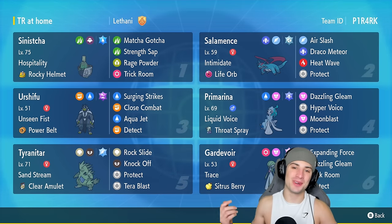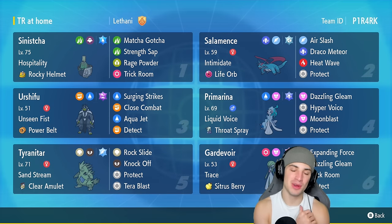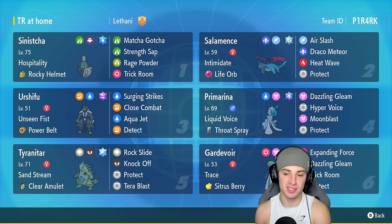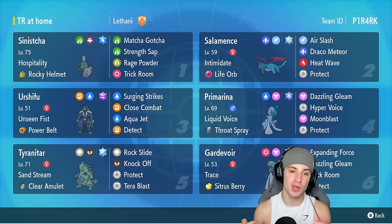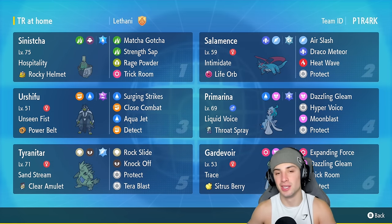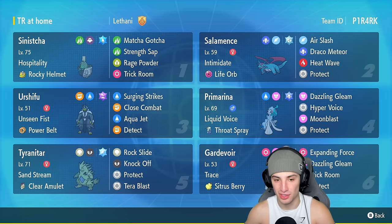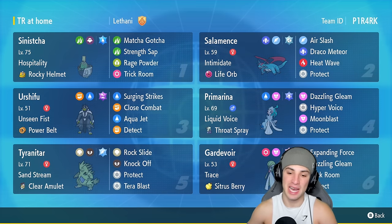What's going on YouTube, Genes here, welcome back to the channel. In today's video, bringing you guys a Trick Room Gardevoir team for ranked Regulation F. Gardevoir is a really dope Pokémon from Generation Three — love it and love its Fairy and Psychic typing. It hasn't been seeing much spotlight in Regulation F, but today we're rocking an off-meta Gardevoir team. We've also got Urshifu with the Power Belt, which cuts Speed, making it super slow and able to thrive in Trick Room — hitting Close Combat and Aqua Jet.